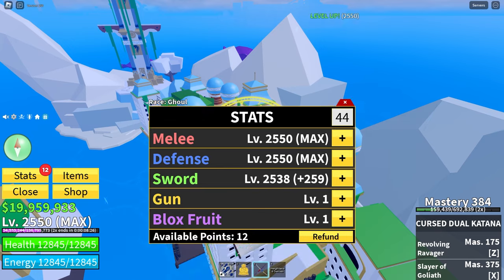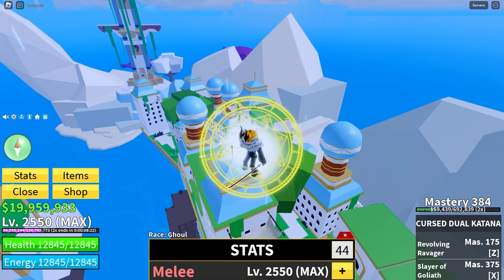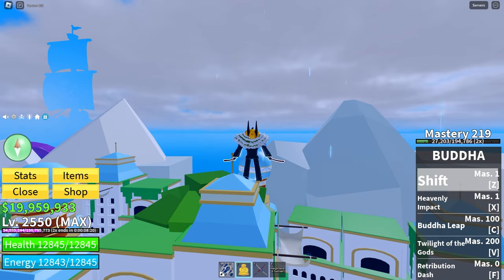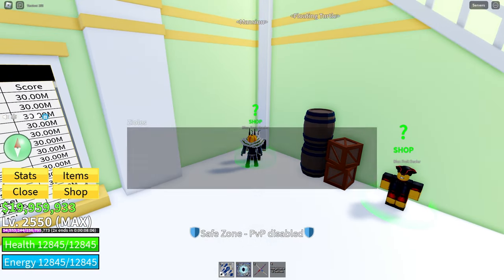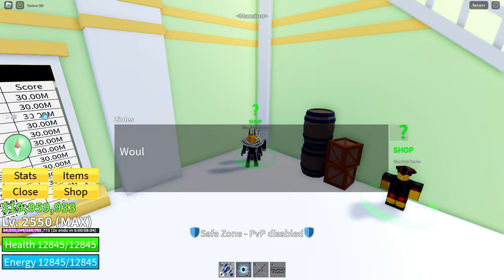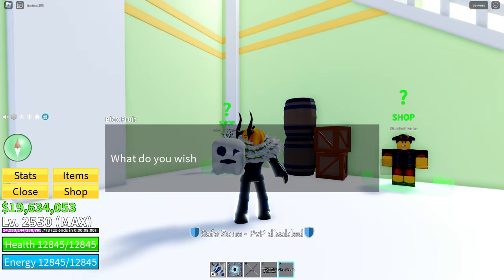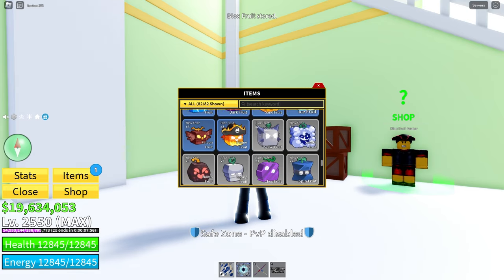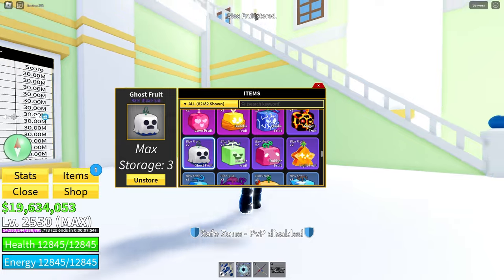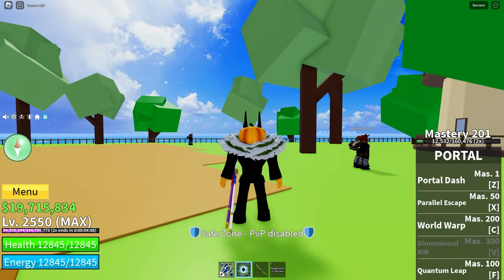That is crazy to see. We got max melee, defense, and sword — amazing. Let's go to the Blox Fruit gacha and gamble a little bit. What are we gonna get today? Ghost Fruit! Hey, that's not bad — I'll take that. It's actually a rare. Honestly, this is the best way to end this episode.